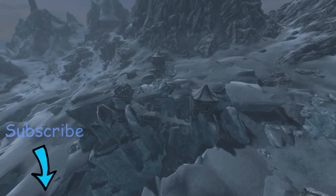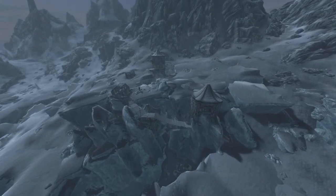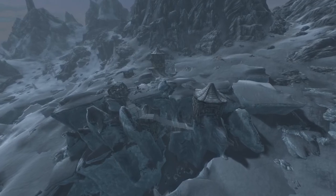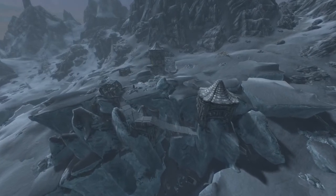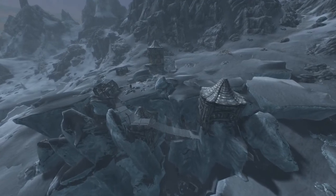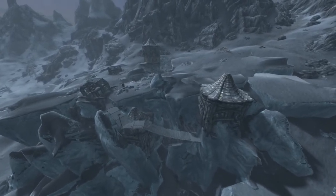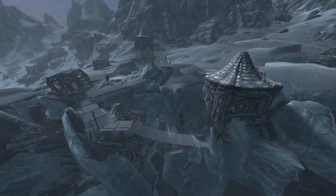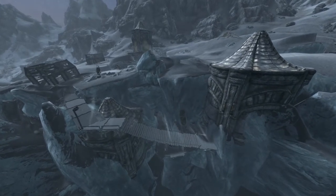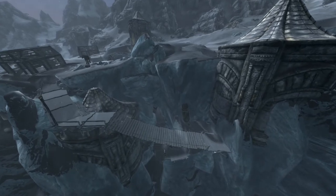We've been to see old Septimus Signus at his outpost just on the northern iceberg past the College of Winterhold, and he's told us that the Elder Scrolls is hidden in the depths of Blackreach — a large underground Dwemer city that lies underneath the ruins of Ulftand. He's given us an attunement sphere to gain entry into Blackreach and a blank lexicon that we must return to him, which starts a side quest.